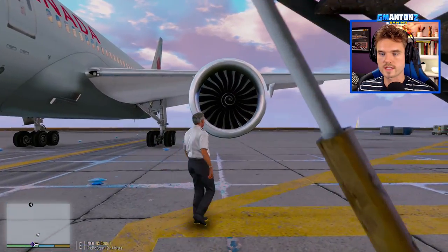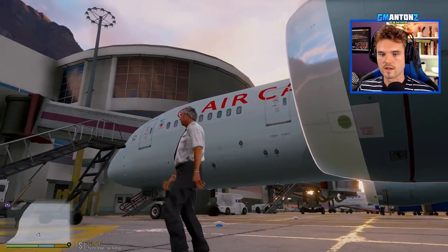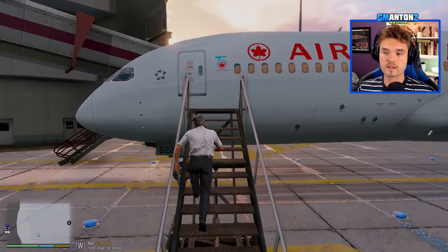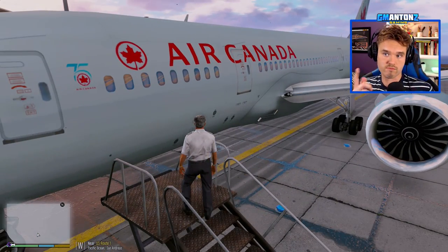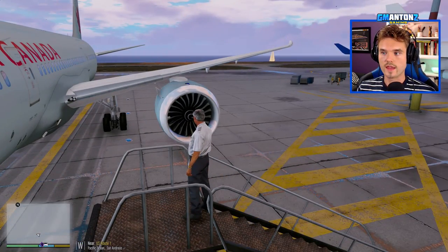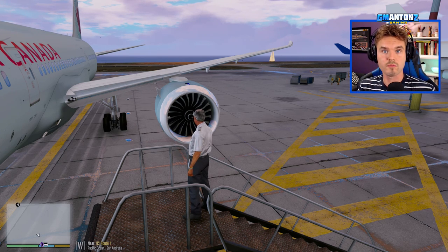I'm going to jump out of the plane here and take a look at this baby outside. What a perfect parking job — just a little bit off the line, but that's not a big deal. Take a look at this jet. The size of these engines — wow. Beautiful, beautiful work here. I love the 787. I actually had a chance to fly on the 787 to Los Angeles just last year, and it was this very same jet with Air Canada livery on it. That is going to do it for our very first episode of GTA V Planes.